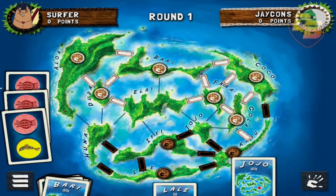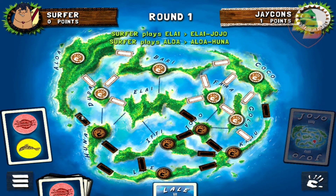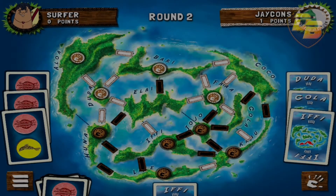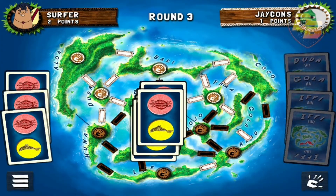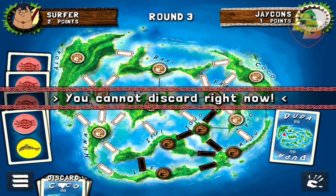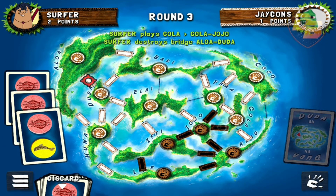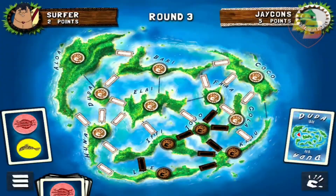The game continues until all cards have been drawn. The player who has subdued the majority of isles at that moment receives one victory point. The game then continues until the drawing cards have been used up a second time — the player with the most isles gets two victory points. Finally, after the cards are used up a third time, the player with the most isles gets as many victory points as he has more isles than his opponent.